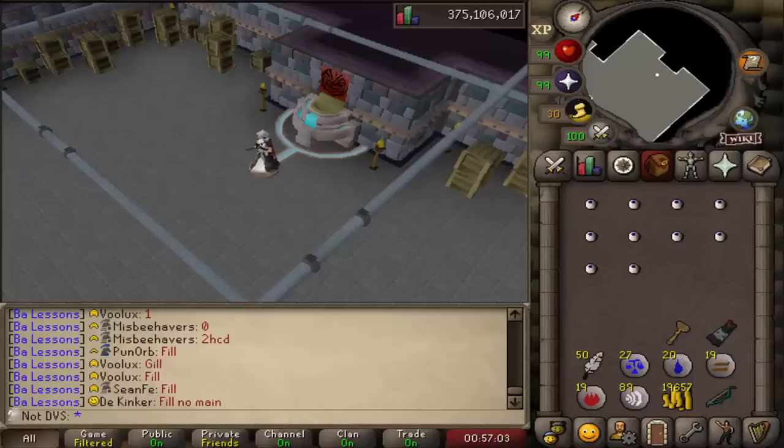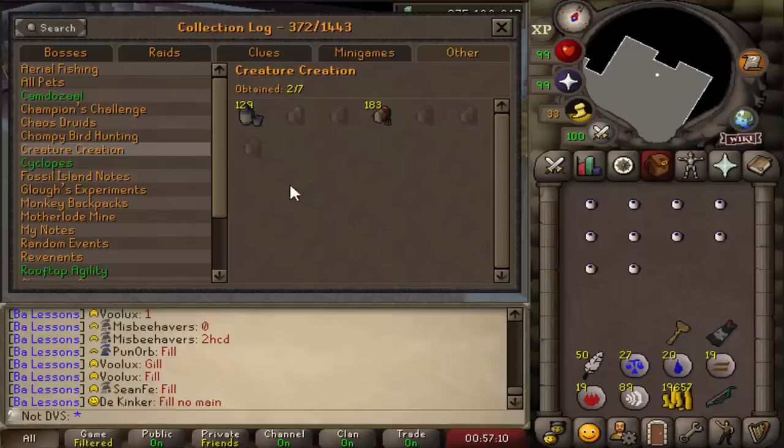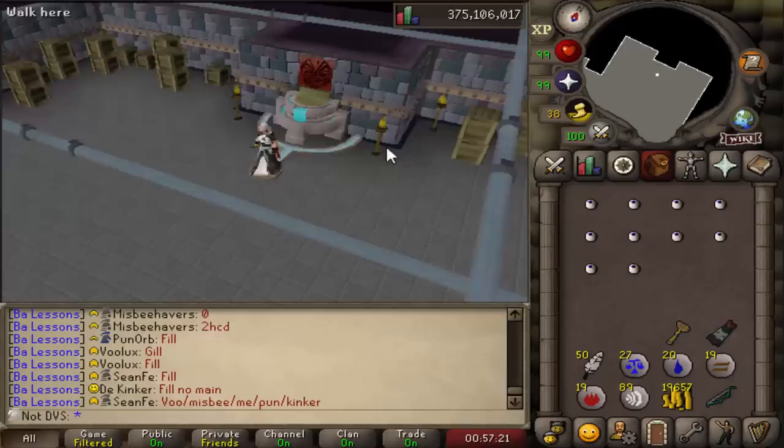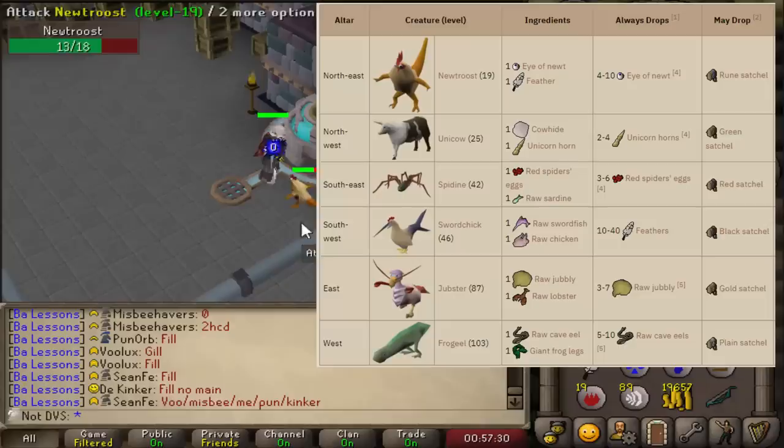After looking through everything, the creature collection logs seem like one that I can get done in a few hours. I'm currently on 2 out of the 7 items on this one — both from when I had to collect red spider eggs to finish out my herb lore from maxing. You can use certain items to create combinations of NPCs. When you create them at the altars, they drop different types of satchels and those are what you see in the collection log.